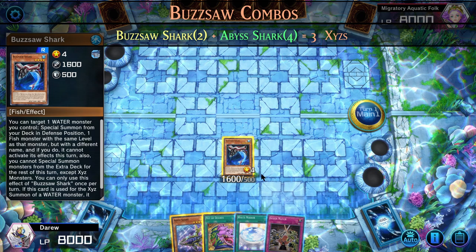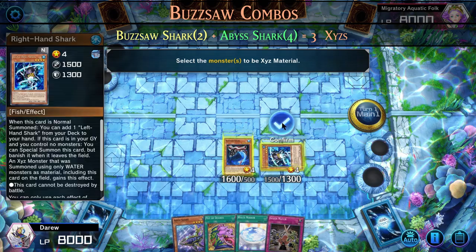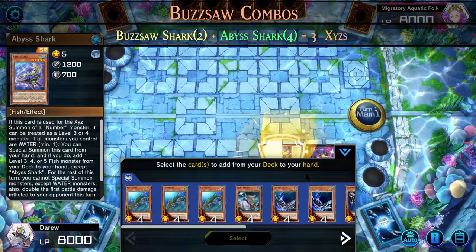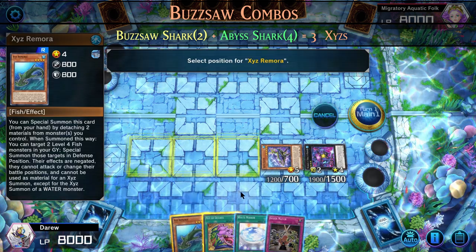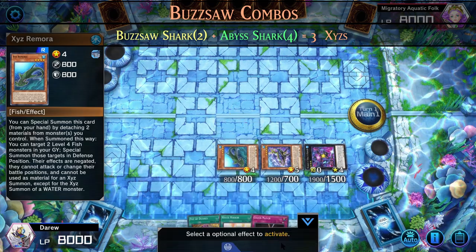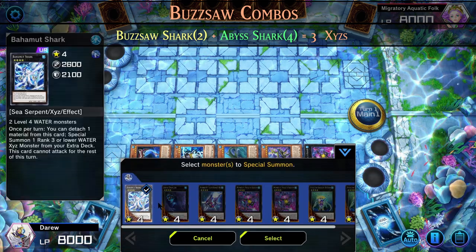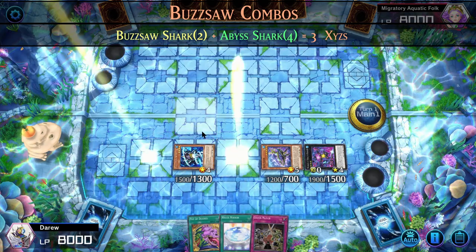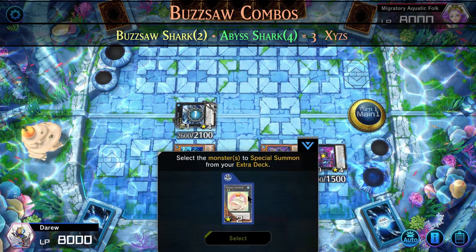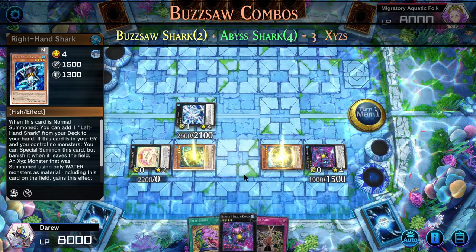Here we'll normal summon Buzzsaw Shark, which special summons right-hand shark from the deck. We then Xyz summon into Stealth Kragan, then special summon Abyss Shark. Abyss Shark requires only water monsters on the field and also water-locks us for the rest of the turn. We use Abyss Shark to add Xyz Remora to our hand. We activate Xyz Remora, detaching two fish from Stealth Kragan, special summoning our Remora, and then special summoning the two fish from the graveyard. Now we can Xyz summon into Bahamut Shark. Bahamut Shark detaches one material to special summon Totally Awesome. Using our Abyss Shark and right-hand shark, we Xyz summon into another number monster.